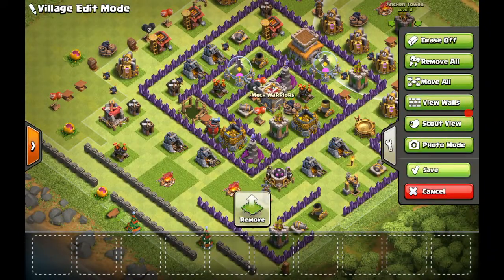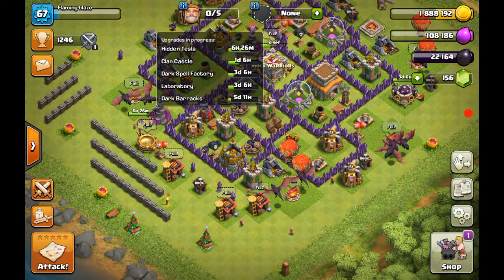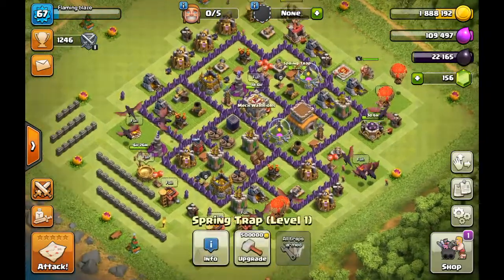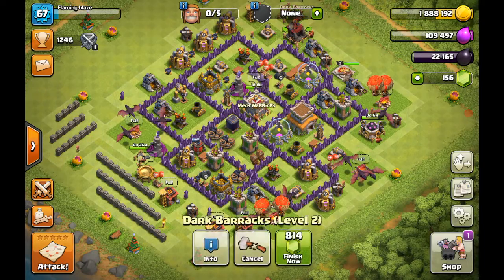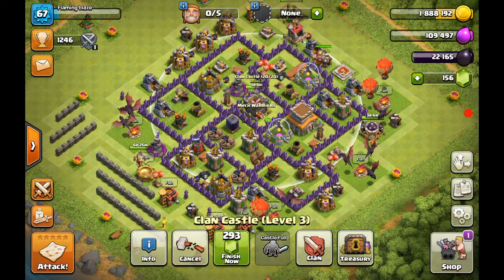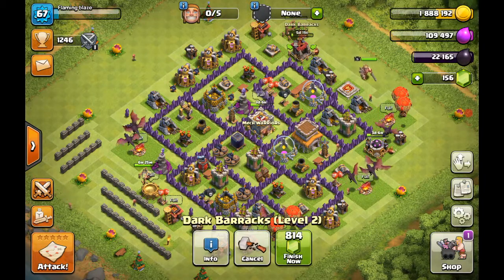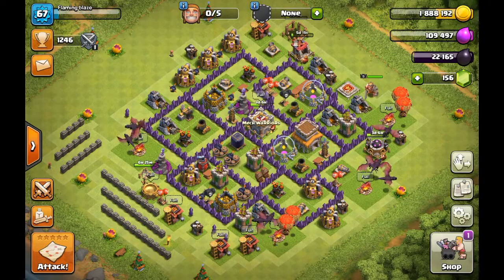So covering all the upgrades — the laboratory, dark barracks, laboratory — those are your first five to upgrade. Coming from Town Hall 6 to Town Hall 7, your priorities are the army camp, the spell factory, and the laboratory. Those three are your main priorities, along with the tesla, all the traps, and your third air defense. Those are the first things you need to upgrade at Town Hall 7.